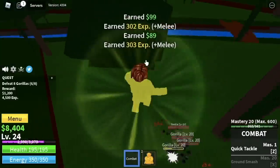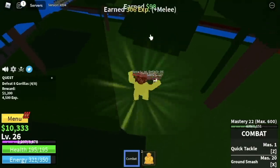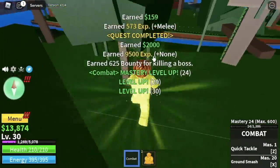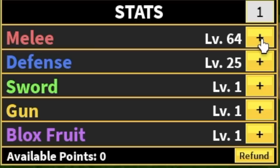There you go. After this, it's your choice — defeat the gorillas or defeat the Gorilla King, as long as you reach level 30. After that, stat check first: melee 64, defense 25.